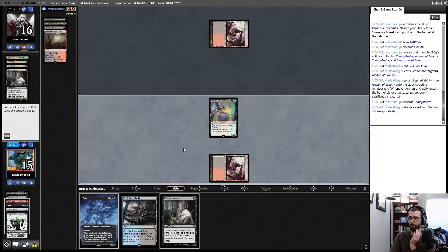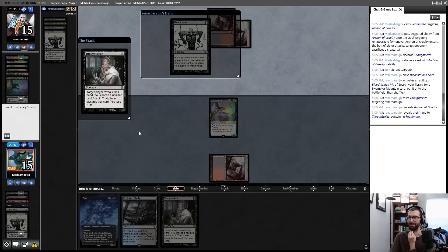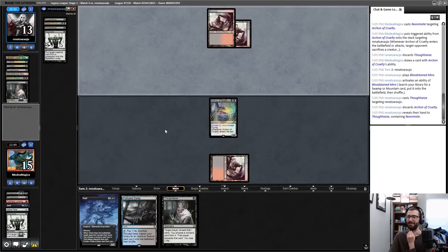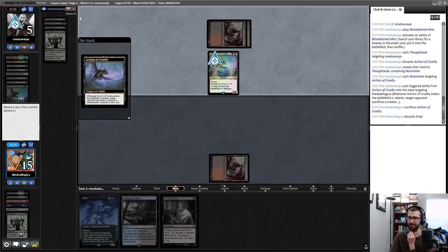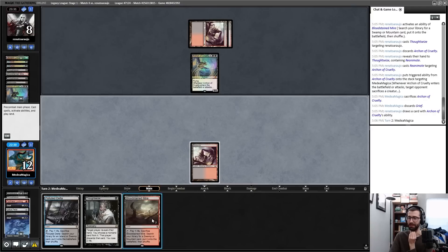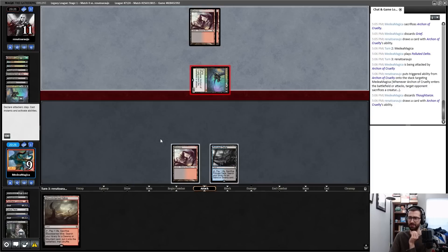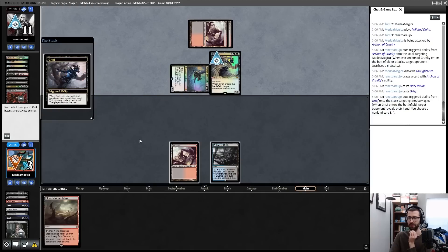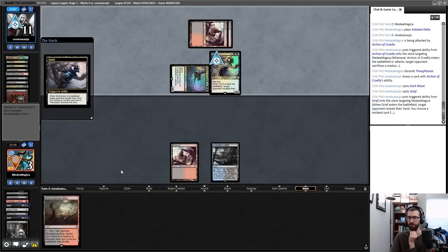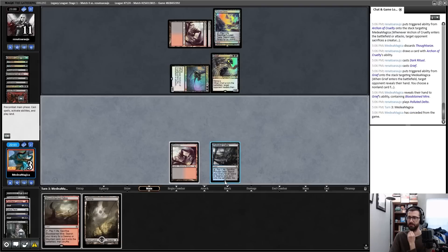I don't know if that's right — end of turn for me. Thoughtseize is fine, but they topdecked another one. That is what it is. I could have Griefed to help play around that — very frustrating. Let's see if I draw like an Animate Dead or something to get me out of this. That beats my Archon if I were to get one. I'll concede there. That's a legitimately interesting situation — Griselbrand drawing seven loses to my opponent just producing an Archon off the top of their deck.